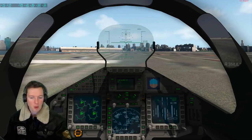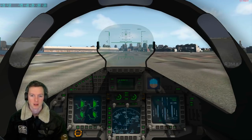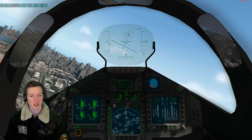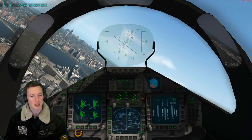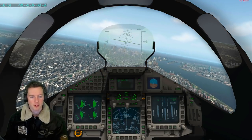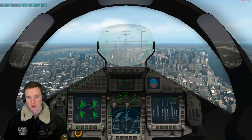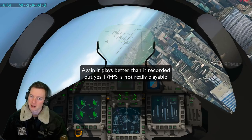Take the brakes off, put one stage flaps down, full power, and let's get this off the ground. It was here at this very point where it completely crashed last time before I had the plugin — just could not handle it, one frame per second, had to force quit X-Plane. This time I'm getting 17 frames per second. It is a little bit less, but it's only dropped a few frames. I need to put the gear up and flaps up — always has a little bit of stutter when I take the gear up. But there we go, 17 frames per second — 7 frames less in a much, much faster jet. I don't think that's bad at all.